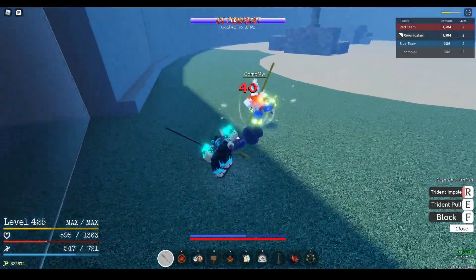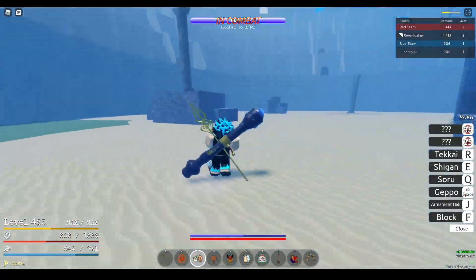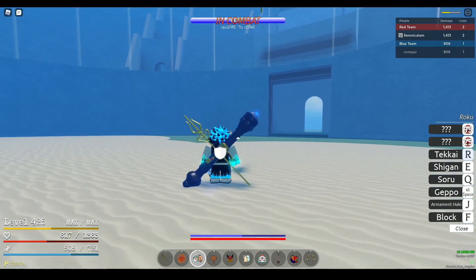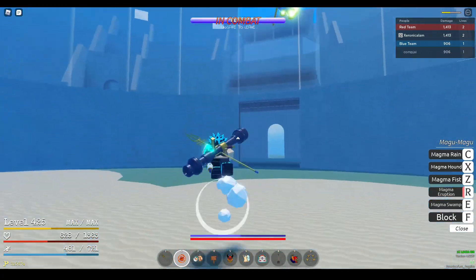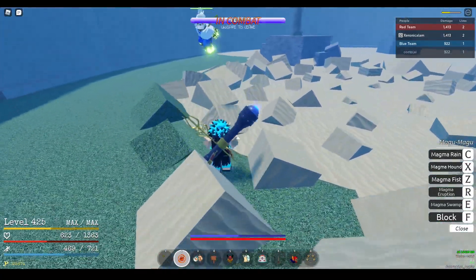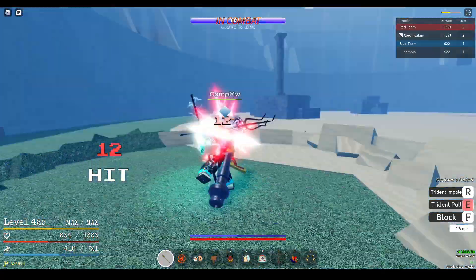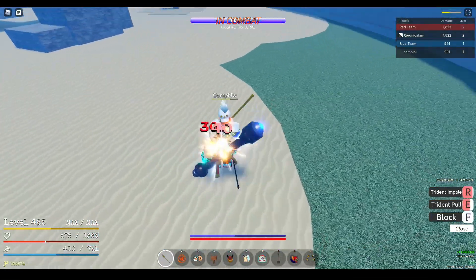If you fight an experienced Magma user, they'll usually M1 before starting their attack, so in that case, just be better at M1-ing. However, if they're inexperienced, you can definitely mitigate the amount of damage you take tenfold. Magma Eruption, as I said before, is extremely predictable. If they use Magma Swamp, just Geppo away from them and use a knockback move to punish them for it.